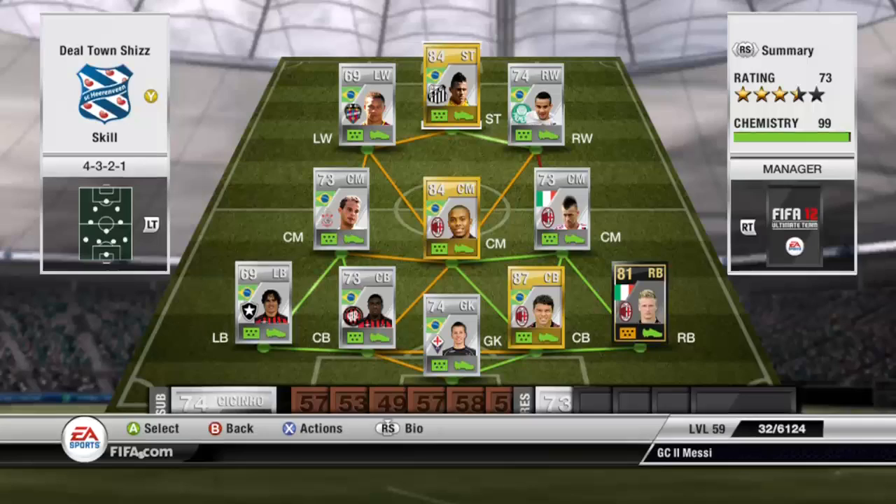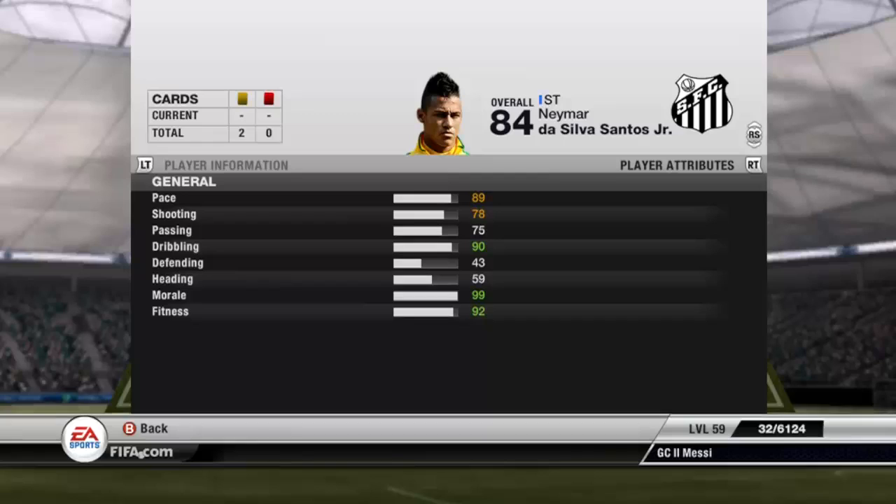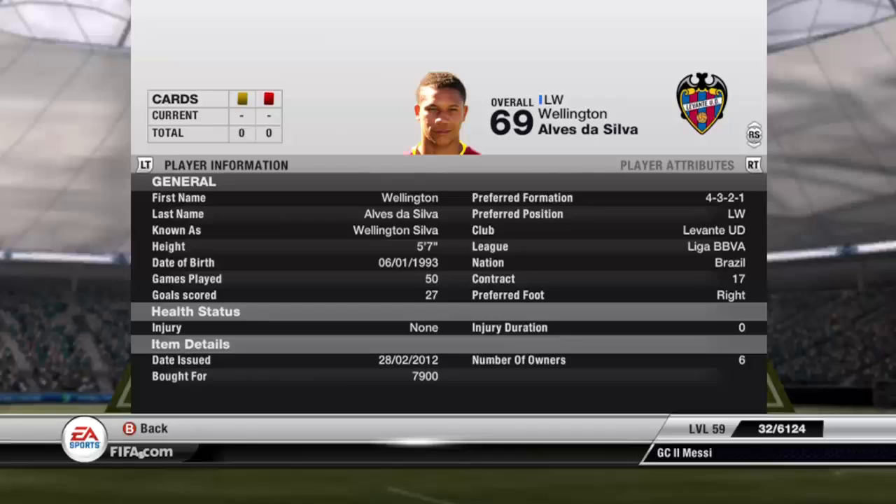At ST we've got Neymar — you can also have the informed versions but I've gone for the normal as I don't have enough for the in-form. He's 9k for a ST which isn't bad. He's got a good goal scoring record, 5 for 8, 5-star skill, 90 dribbling, 89 pace, and 78 shot which is very nice. Then finally we have Wellington Silva, who plays for Levante in Liga BBVA. He's got 5-star skill, he's only 5'7 but he's got great finesse on him, 81 pace, 81 dribbling.